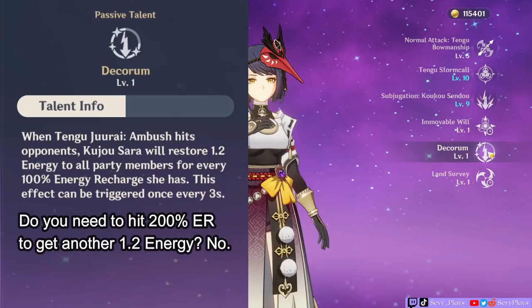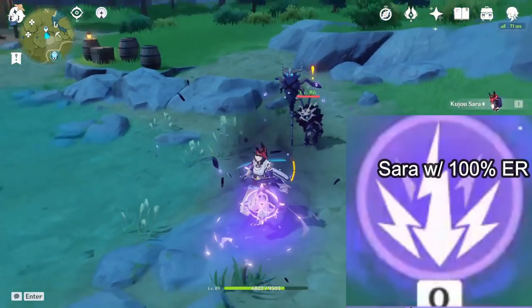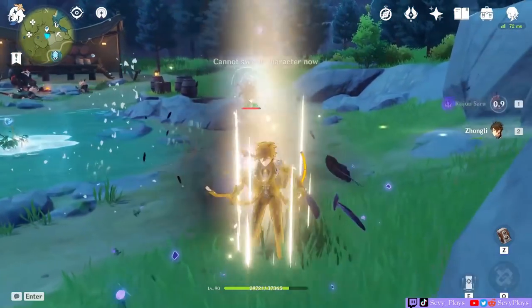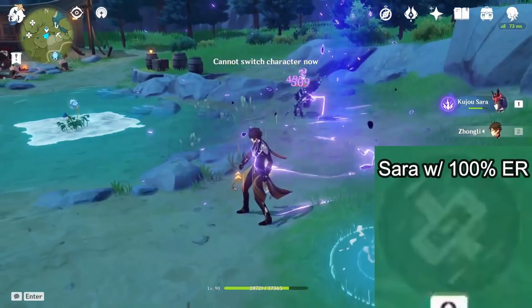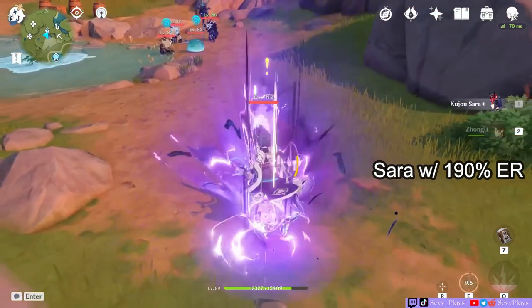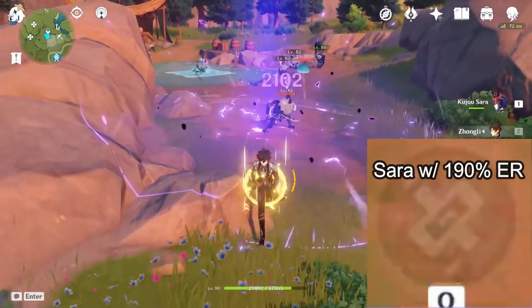Sara will restore more than 1.2 energy to all party members even before she reaches 200% ER. Let's take a look at Sara's energy restoration through Zhongli. At 100% energy recharge, Sara will restore that tiny 1.2 energy to Zhongli's burst — you can barely see it because it's such a small amount, but it's there. If I repeatedly trigger this, you can see the energy icon filling up ever so slightly. Let's now check how much she gives teammates with a 190.6% ER. It's still a small amount but you can see it's a little more noticeable now since she gave more energy.